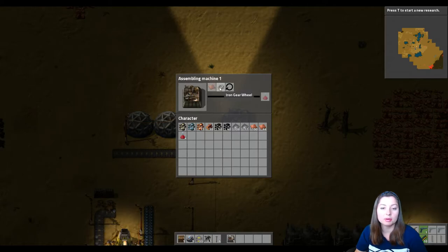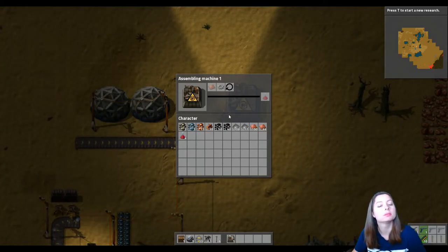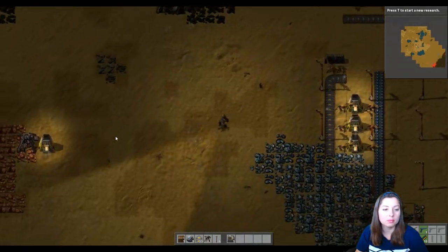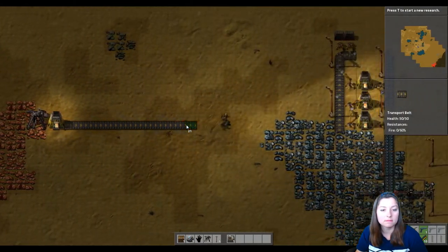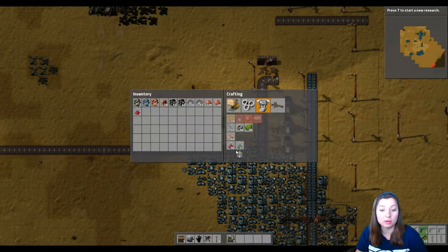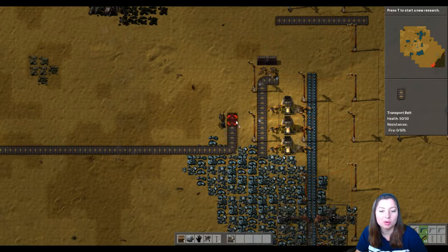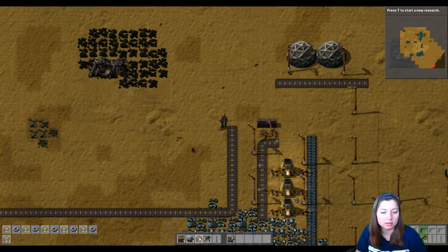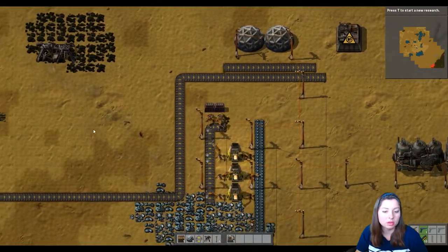Now we have the assembly machine. Where do I want to do this? I want my potion manufacturing to be its own little area — a stretch of labs and a stretch of potion manufacturing. Right here, you go through and just select — I want this to make red potions, and it needs copper and iron gear wheels. I need to bring this over.